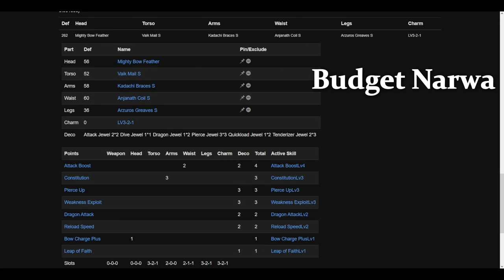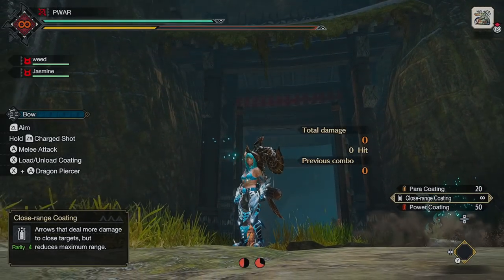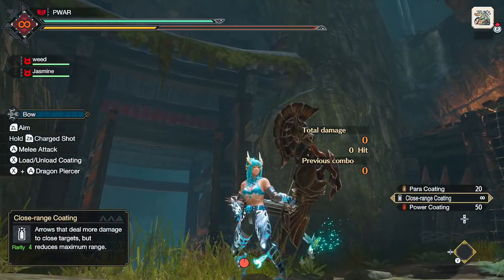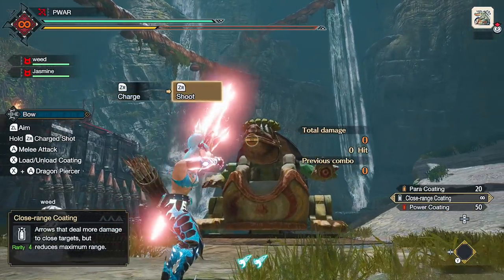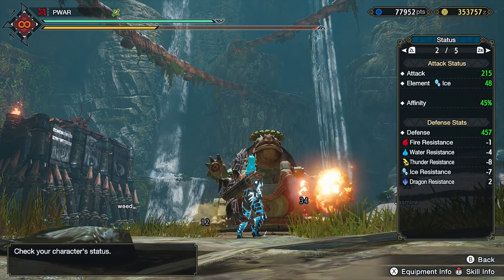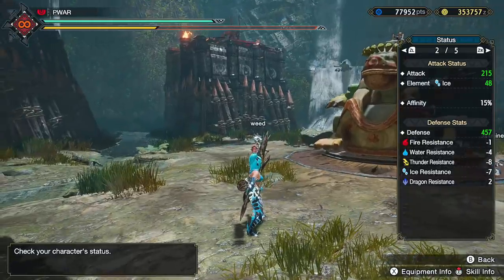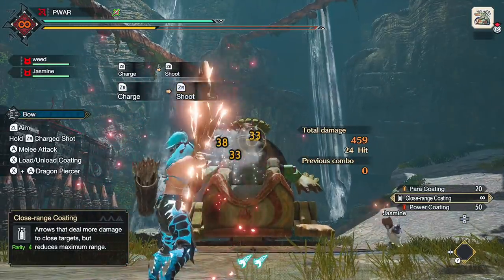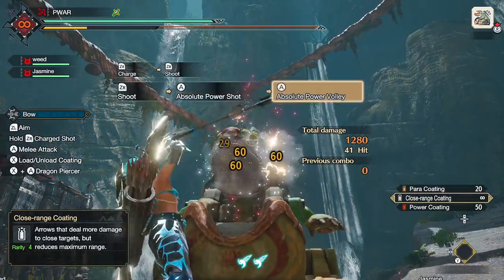Next is Deora Kush. It gets Kushala's Soul, which gives you 25 affinity after any shot and even 30 after several attacks in a row — which bow is obviously good at, helping you land those criticals more than Rampage Bow can. With some WEX you should reach 100 affinity easily with cats.